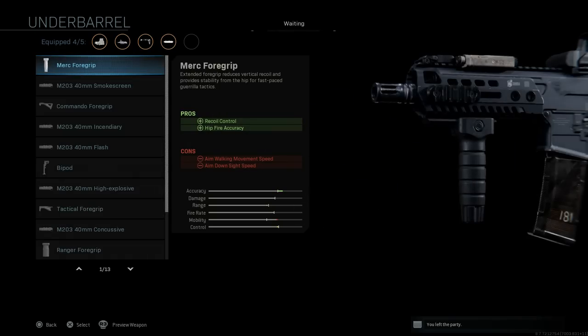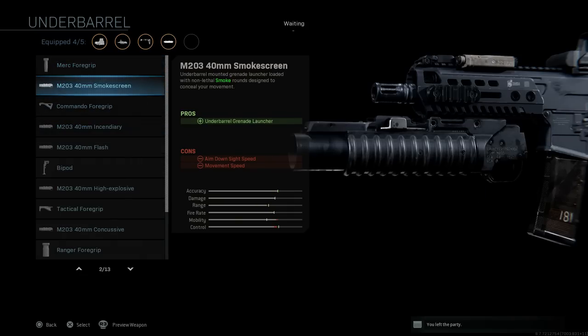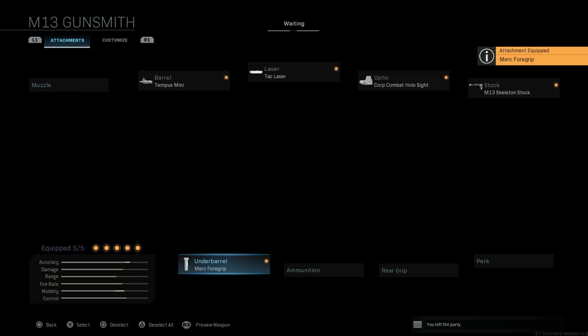We're going to skip the perk, rear grip, and ammunition, and go with the underbarrel. For this one I like the merc foregrip — I think this is just the best foregrip you can use in the game. It helps with recoil control and hip fire accuracy, and looking at the stats compared to the other options, I think you're getting the best bang for your buck here.